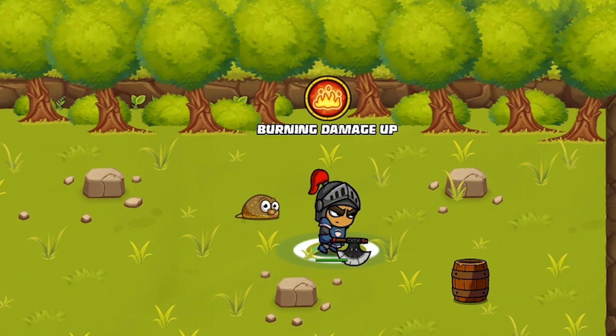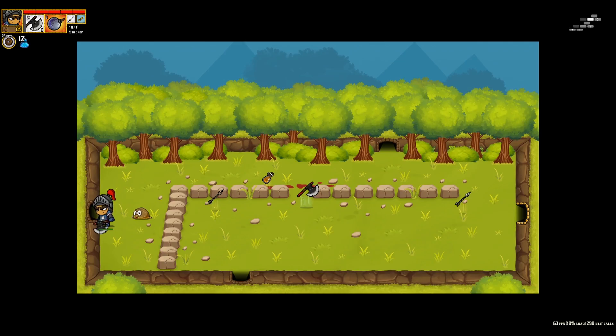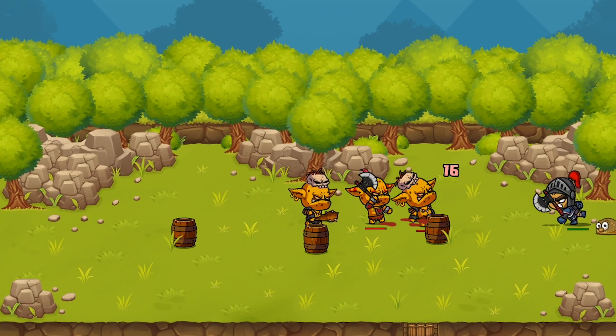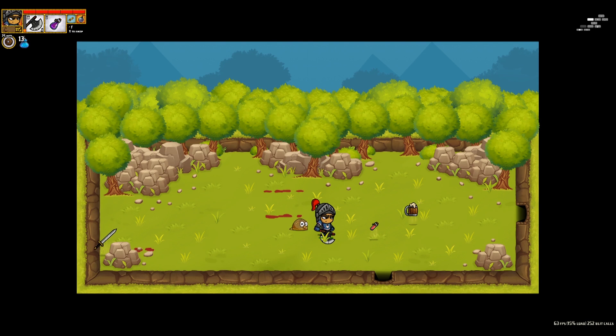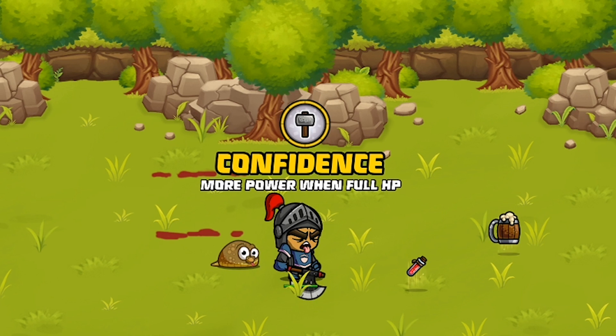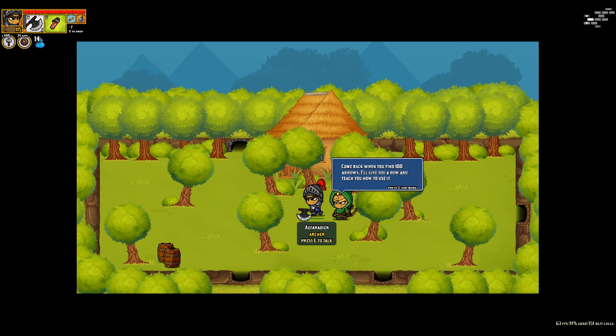I found a permanent damage upgrade, so I'll go ahead and take one of those for sure. Other things I'm looking for are the backpack so I can hold more relics, and always better weapons. The more damage I can be doing, the quicker this whole thing's going to be. Probably should be drinking more of these potions, though I don't know what many of them do. More power when full HP — oh, that's actually pretty good. I should be paying more attention to those.